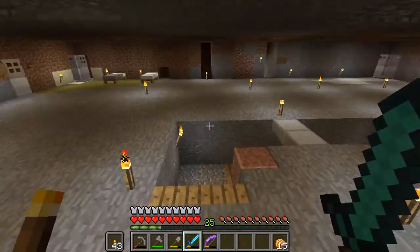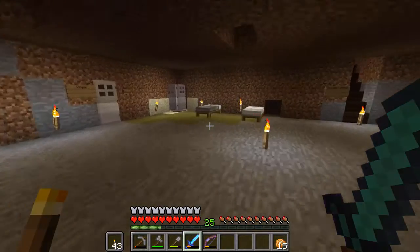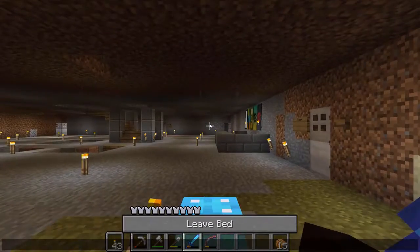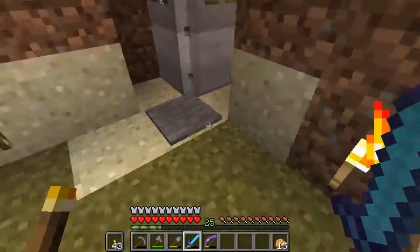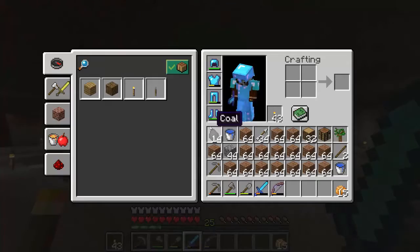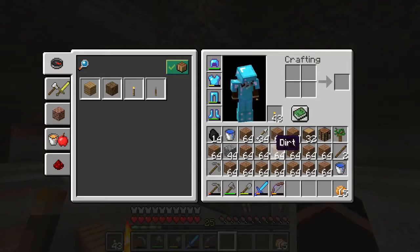Hoshi Sato, I believe, is a mission specialist for the Alpha shift — they don't have anyone like that. I consider her to be a very versatile person; she's a polyglot. Phlox is obviously our medical guy. I personally think he is the best thing about Star Trek Enterprise. Unfortunately, I just don't know a lot about him, but he'll be around.